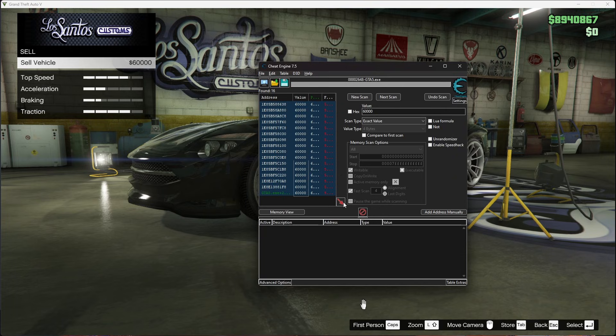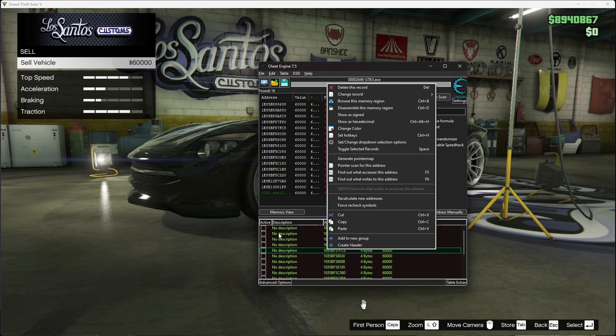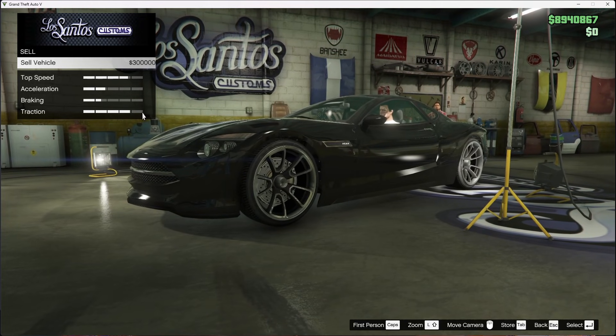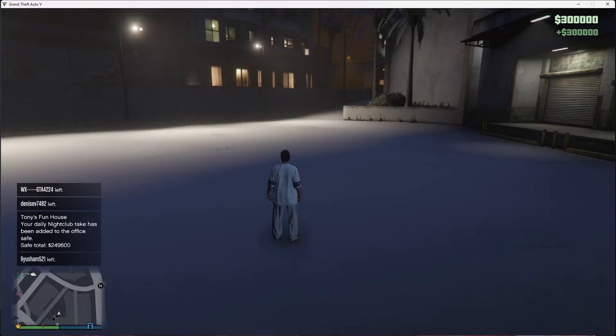Press the arrow so the result shows up. Click on it and press Ctrl-A to select all. Right-click on just the one entry, go to Change Record, then go to Value. Instead of $60,000, you can put whatever amount you want. Make sure not to put a lot of money as there is a chance you can get banned. For this video I'm going to put in $300,000. Press OK, go back to GTA, and as you can see it now shows $300,000 in the Sell Vehicle screen. Sell the vehicle — vehicle sold confirmed — and when you come out, you have $300,000 in your account.